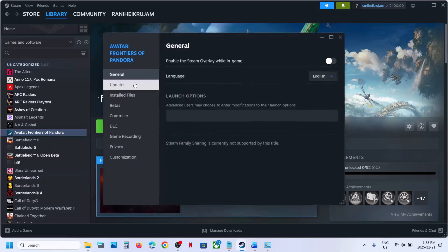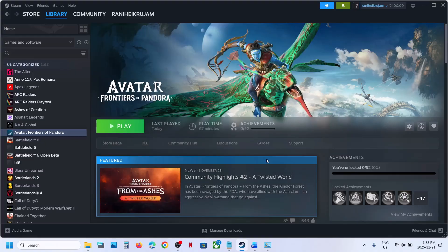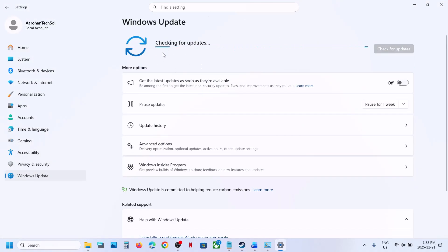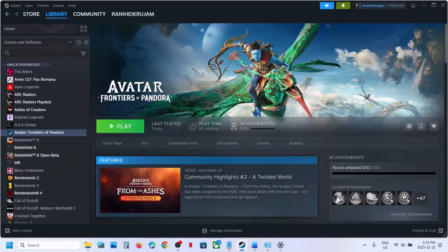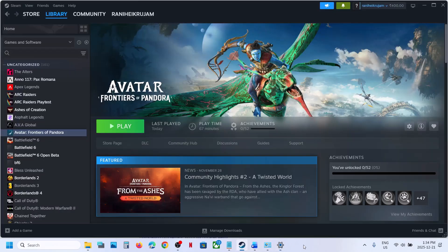The next step is to verify or repair the game files. Right click on the game, select Properties, go to the Local Files tab, and click Verify Integrity of Game Files. Once verification is 100% complete, launch the game and check. Still not working? Open Windows Settings, go to Windows Update, and check for updates. Once all updates are installed, restart your computer and launch the game. One of these steps should help you fix the connection issue. Thank you for your time — please like and subscribe.